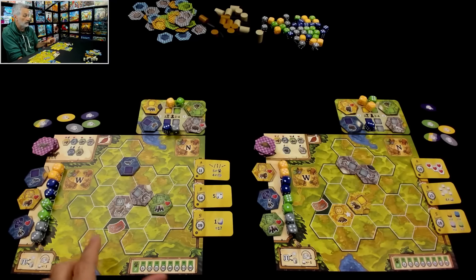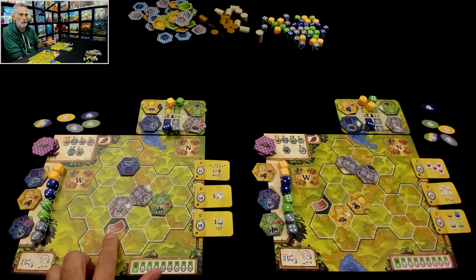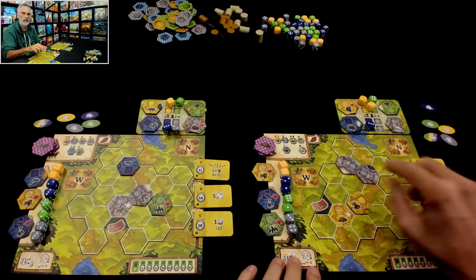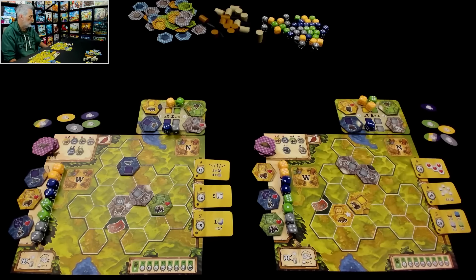I've got a tougher road to hoe because this is great for the mid-game entrance scoring when we open our doors, but on the other hand I've got more orphan tiles that don't make as many connections, while Jen is more well-situated for making bigger contiguous areas.